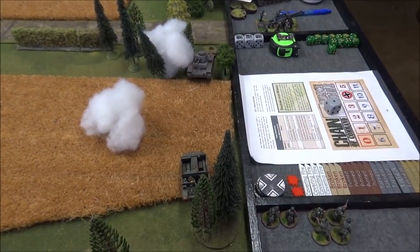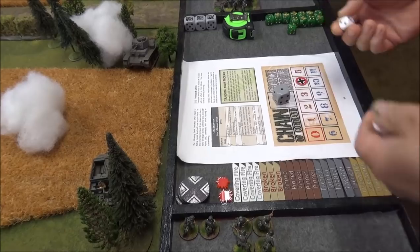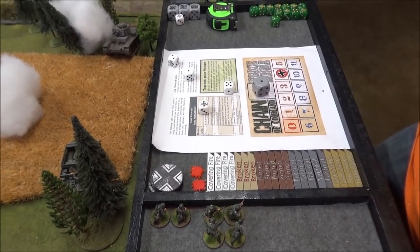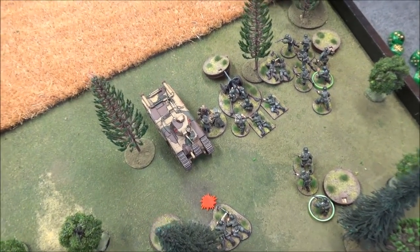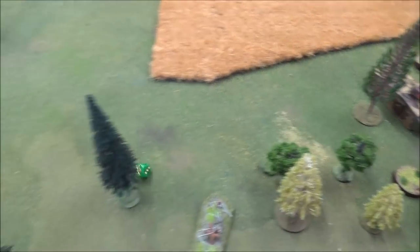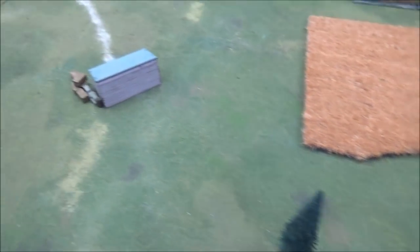Andre is down to four force morale — he loses a command die. With a two and a one, he moves the 38T up 1d6 and fires at the Char, which is more than three-quarters in the woods — so partially obscured, needing an 8. He rolls a two and a three: that's a miss. That's all he can do.